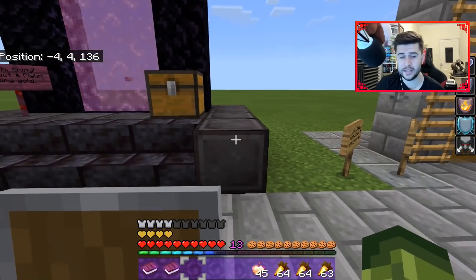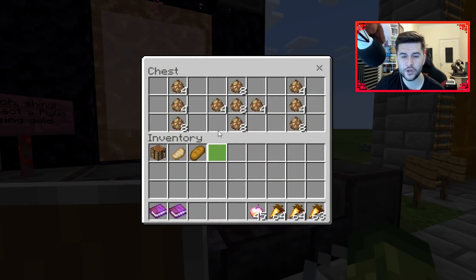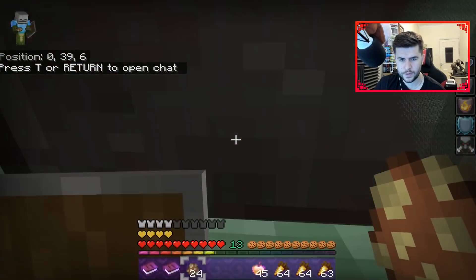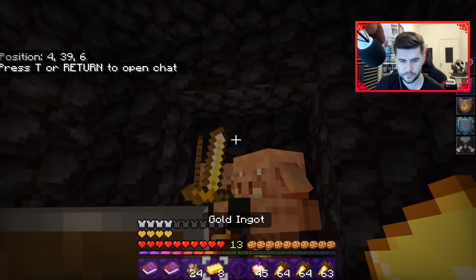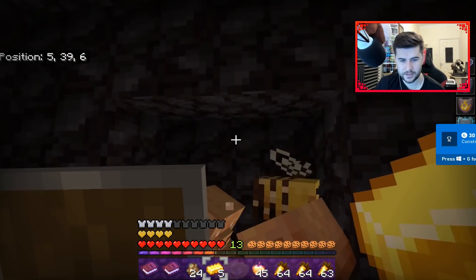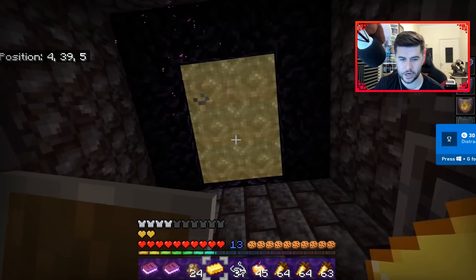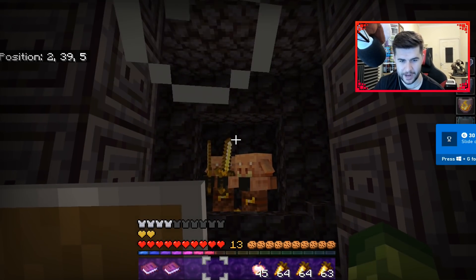Then we start to get to some of the nether ones. We have one here which is: distract a piglin using gold. There's a couple of piglins, and there might be some piglins inside of there as well. Let's go through. There's a bee in here. This one is just to distract him - there you go. Even getting into the nether one is well done. Just be careful with those pesky piglins.